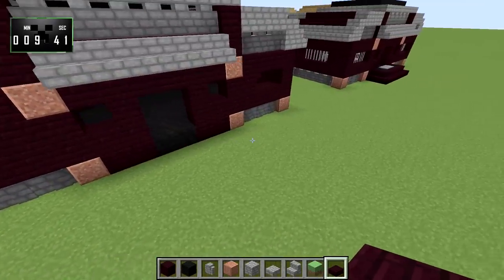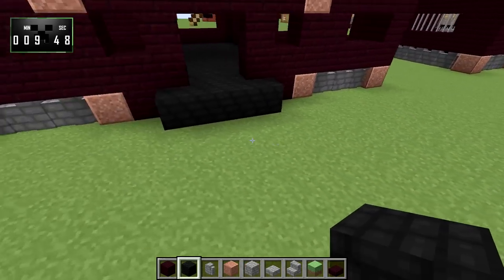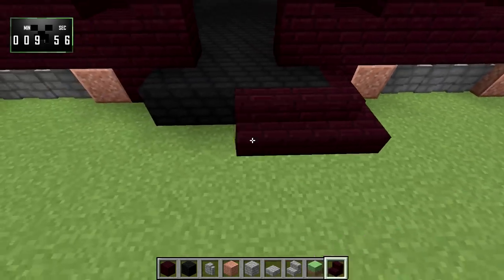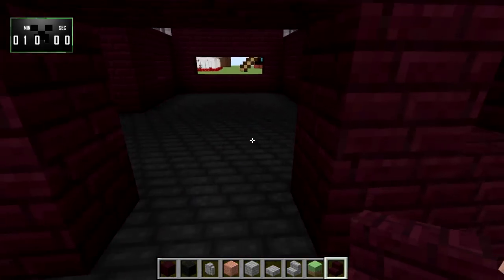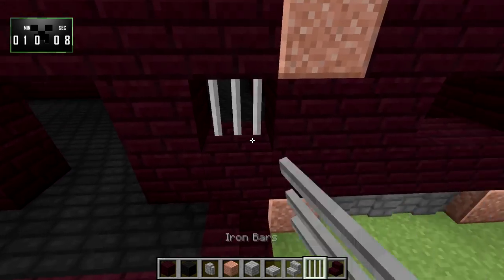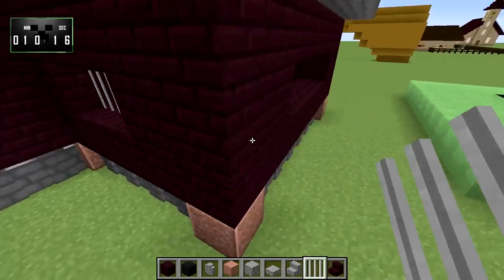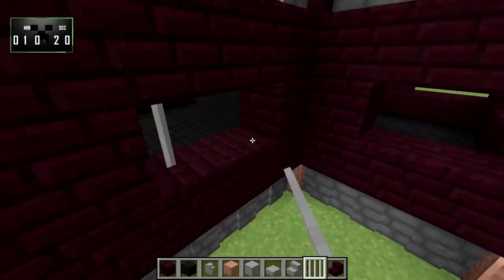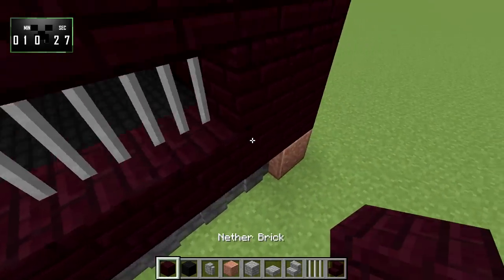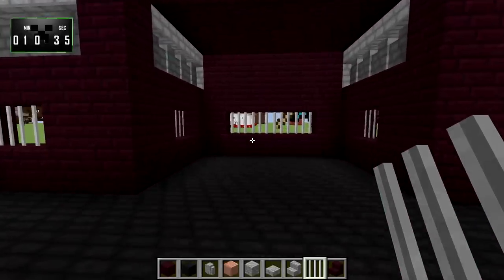Now we need to do the little entrance way — we'll do a row of four, then surround it in nether brick steps. We'll have an iron door there in a minute. Let's grab some iron bars so we can fill in the windows. We'll fill all of these in with iron bars — having some difficulties there — okay, done.